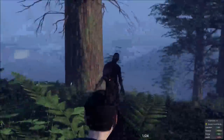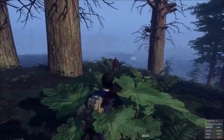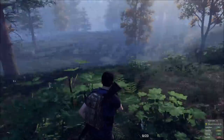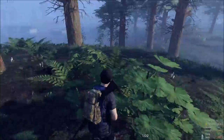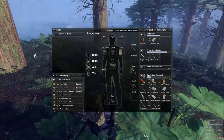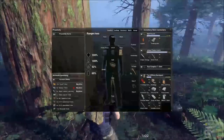Hey guys, RangerJoes here. In today's quick little video I'm going to show you how to get the infected blood out of a zombie with an empty syringe. You just have to have it in your inventory, stand over a dead zombie that you've killed, hit the E button and it'll fill that syringe. I'll go over that mission in a later video on what that's for.